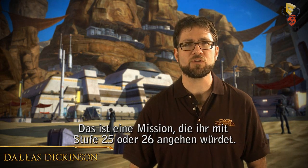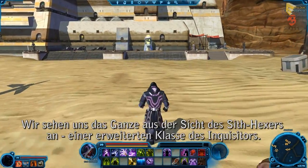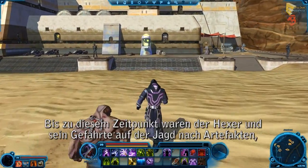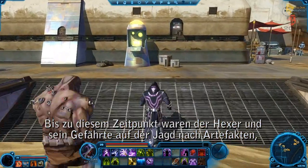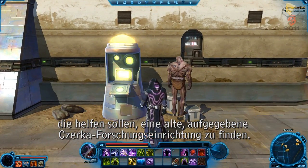This is a mission you would undertake around level 25 or 26 during the course of the game. We'll be watching from the perspective of the Sith Sorcerer, an advanced class for the Sith Inquisitor. Leading up to this point, the Sorcerer and his companion Kemval have been on a hunt for artifacts that can help the Sith locate a long-abandoned Zerka research facility.